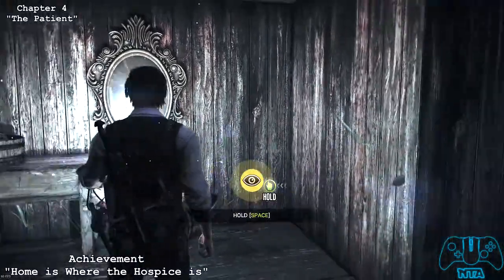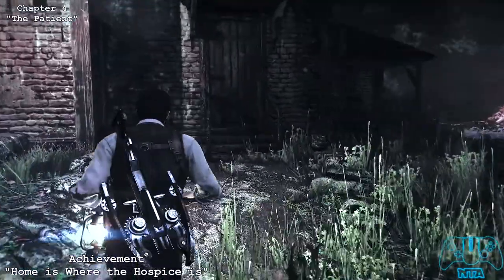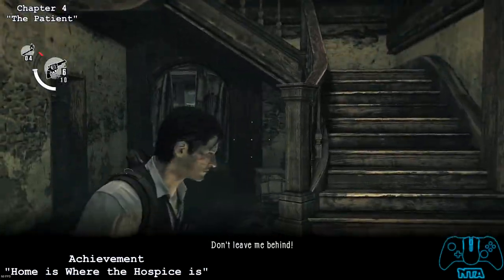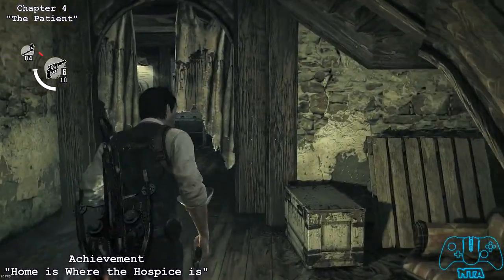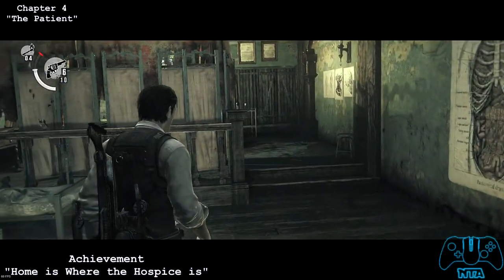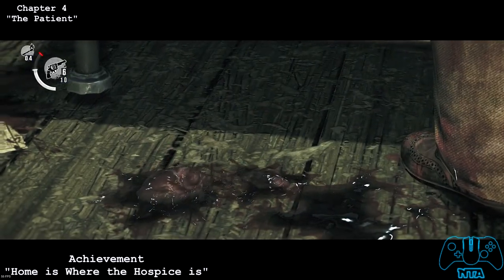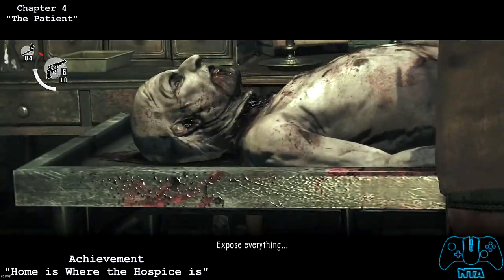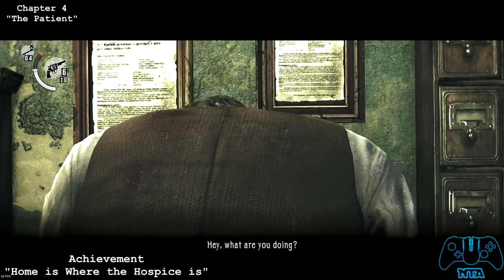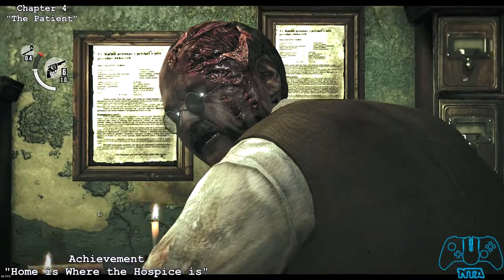Once you've left the mirror, we're now going to find the doctor's friend. Go in the door and go into the back room. Once you get close enough, you'll get a short cutscene. For this achievement, all we need to do is just kill him and then watch the sequence. Just kill the doctor or surgeon guy and watch it to get your achievement.